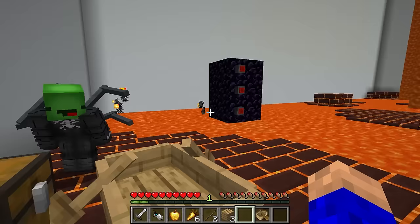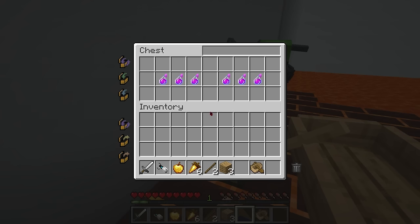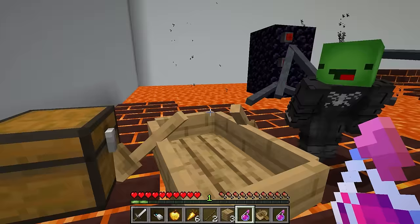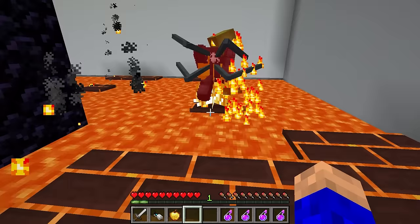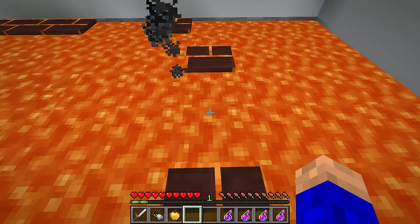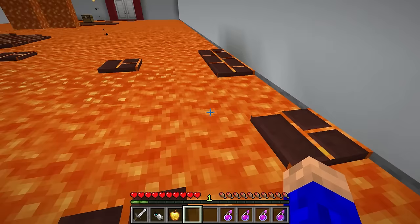There's lava everywhere! Let's be careful in this room. A chest — what have we got here? Tons of potions of healing! We can use these to recover our health whenever we take damage! Looks like we'll have to do some lava parkour, so take it nice and slow. Let's try to get over there! Hot, hot, hot! Are you okay, Mikey? Use a potion! I told you to take it slow! Pay close attention — take your time!